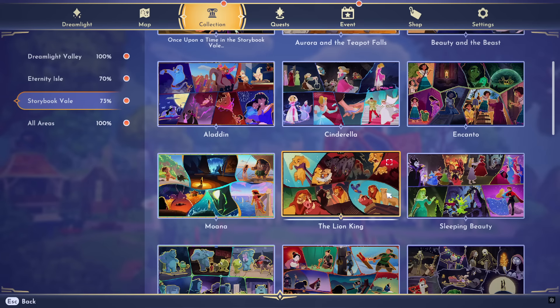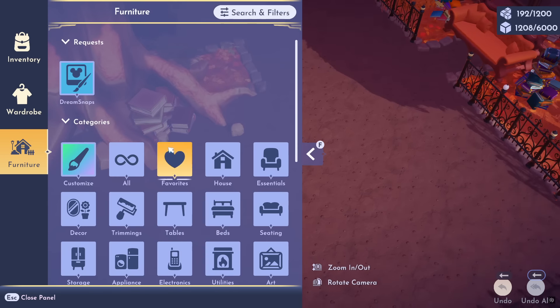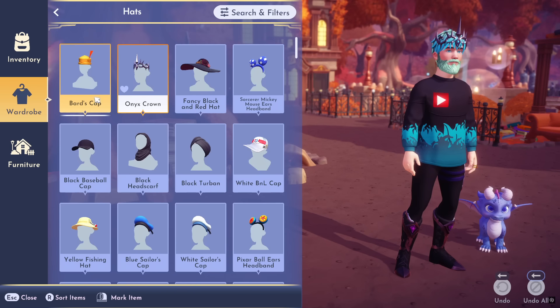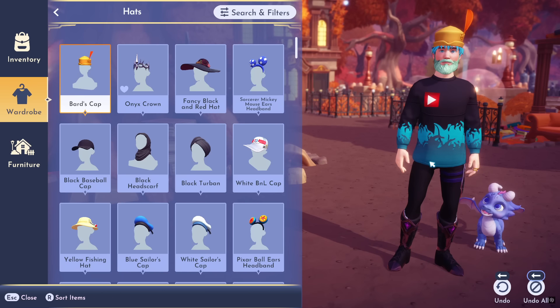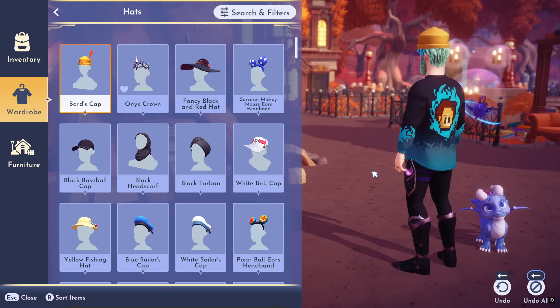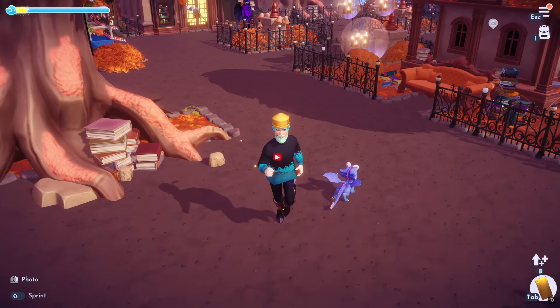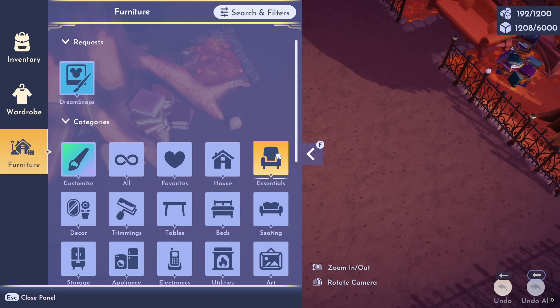Up next is Sleeping Beauty. Look how gorgeous this tapestry is — I love how they tell the full story. The reward is the Bard's Cap. I felt like for Sleeping Beauty they could have given us so many insane items — it's such a gorgeous, creative film. I will take it though. I like the feather at the top, even though it kind of disappears when you look at the backside. It's giving some Robin Hood vibes, I love it.